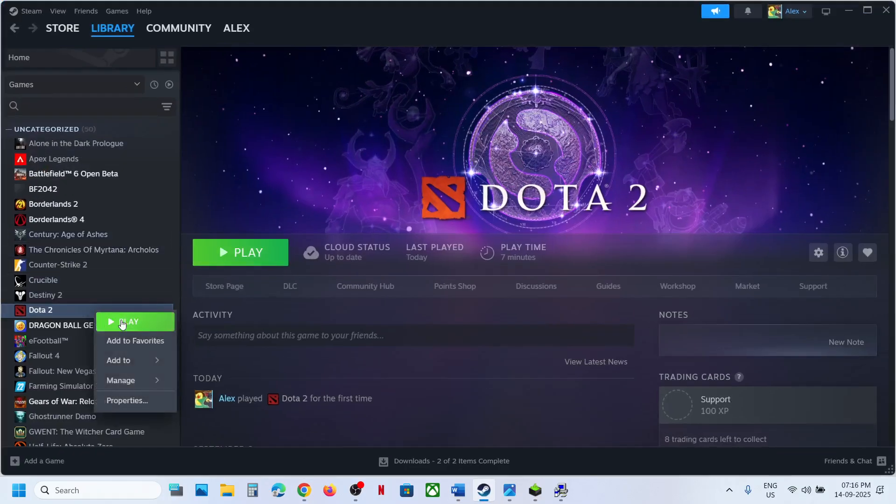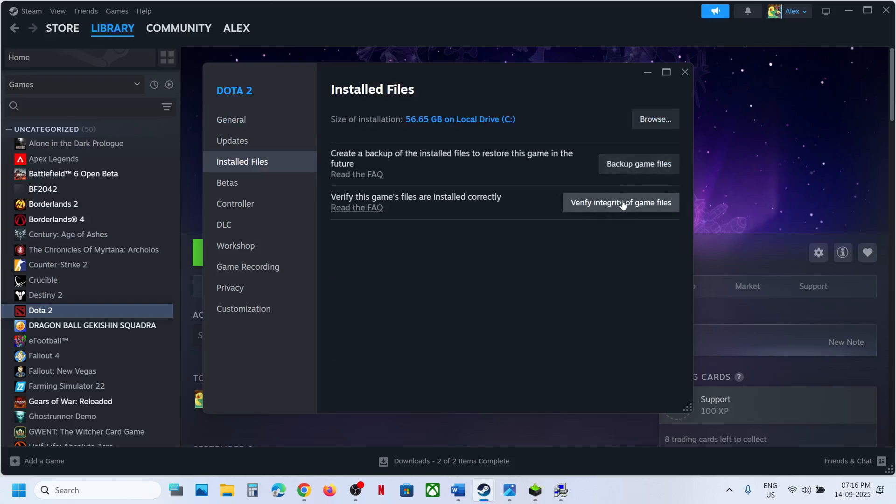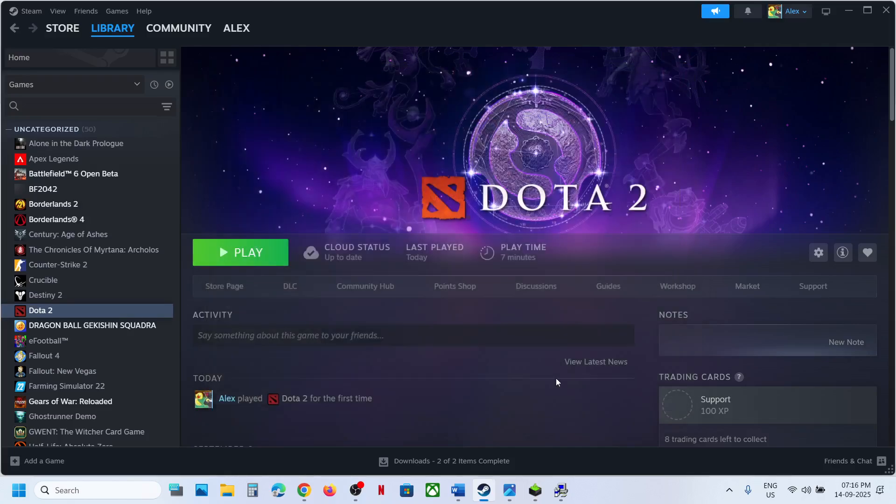To verify game files, go to Steam, right-click the game, select Properties, go to the Installed Files tab, and click 'Verify integrity of game files'. Once verification is 100% complete, launch the game and check.